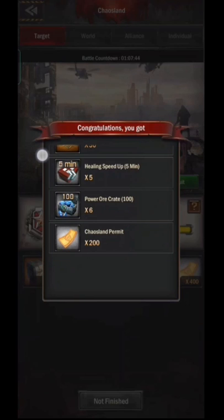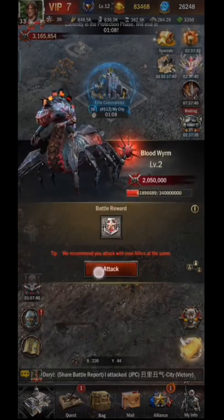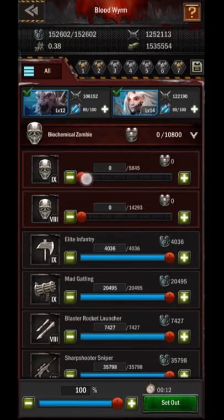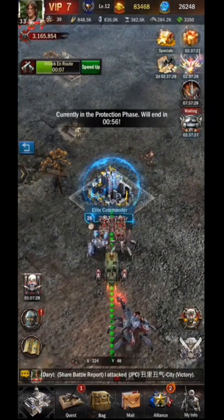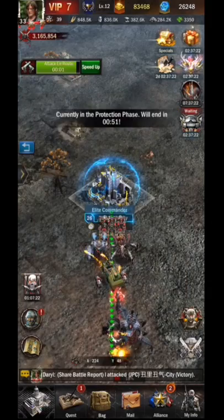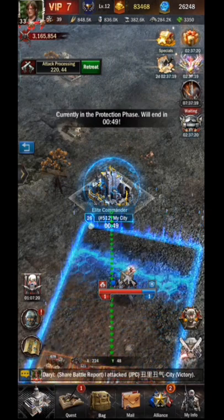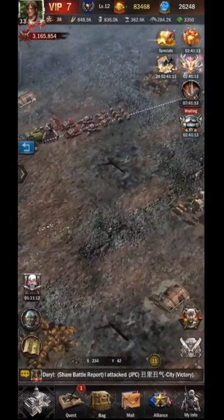Besides that you also get other rewards. And to get points the first way is by killing monsters. This is the easiest way to get points. If you don't have a team to fight together, then it's best to focus on killing monsters. There are 3 levels of monsters and the higher the level the higher the points you get. So you have to focus on the monster with the highest level first, which is level 3.